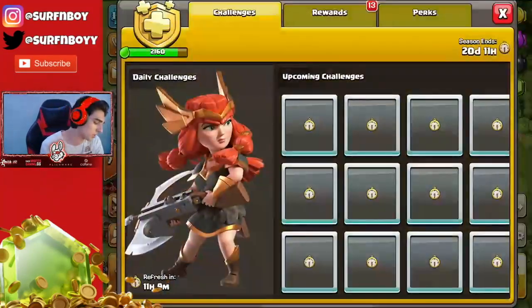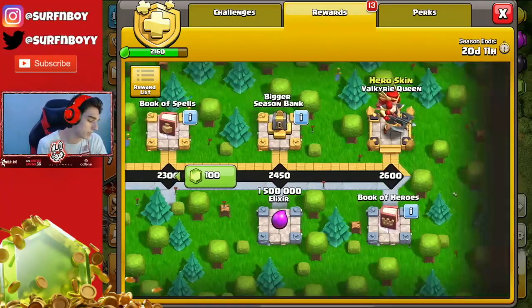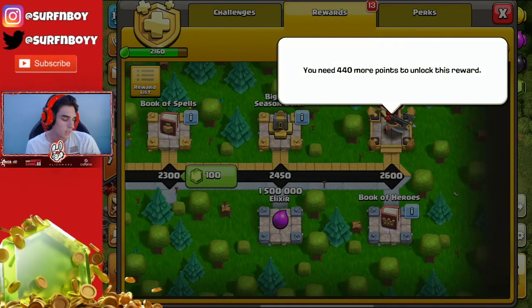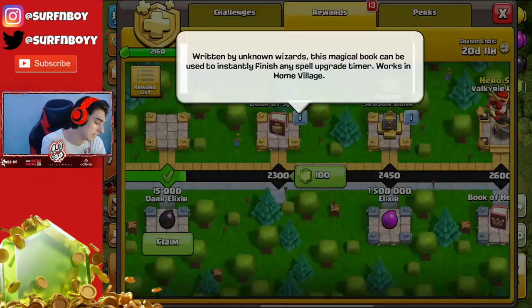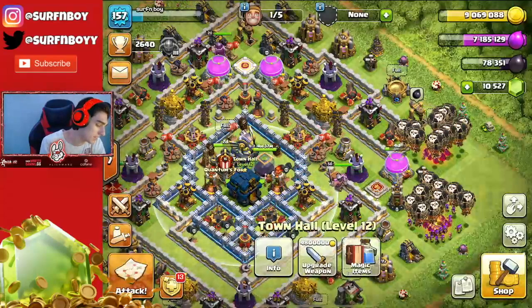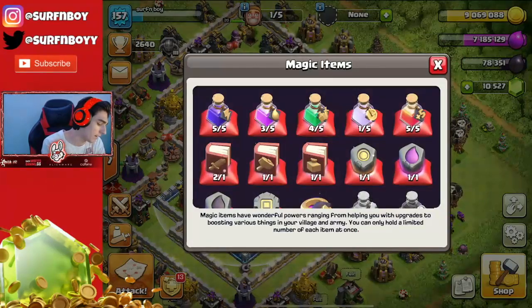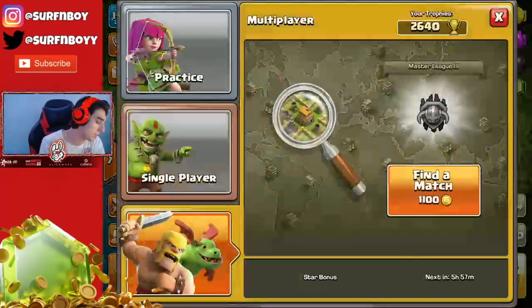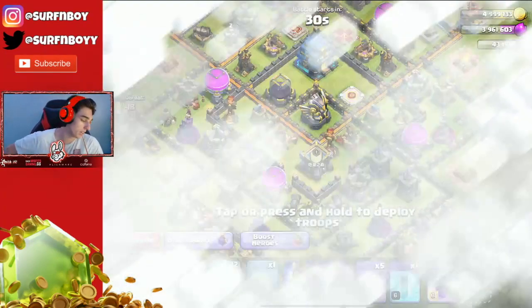I'm going to put a builder onto a storage in four hours because I really want to get my storages maxed out. As far as the gold pass goes, I've finished all my challenges and I'm just 440 points from getting the Valkyrie Queen hero skin — which looks beautiful. More importantly, I'm about to get a Book of Heroes and Book of Spells. I have two Books of Fighting and two Books of Spells coming, so that's four lab upgrades in one day — that's insane.